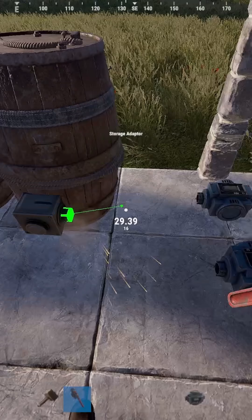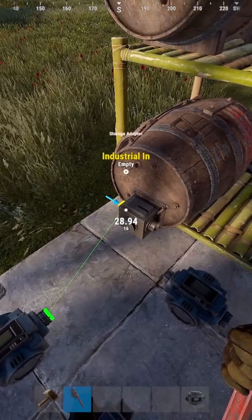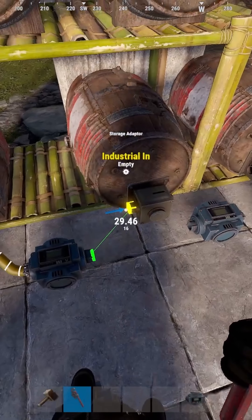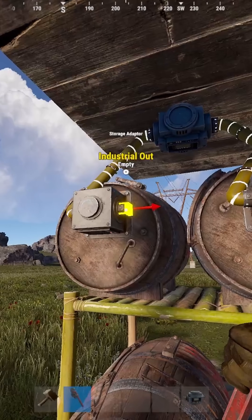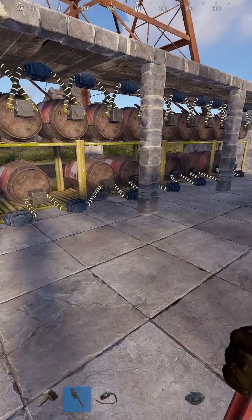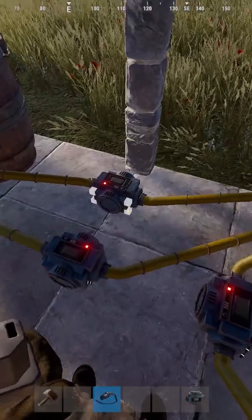First of all, connect your dropbox to your first conveyor. Run your first conveyor to your first storage box. Run that into your next conveyor and daisy chain all the way across. Once you get to the end, run that to your last conveyor, and from your last conveyor into a dropbox. Connect all these to power and then turn them all on.